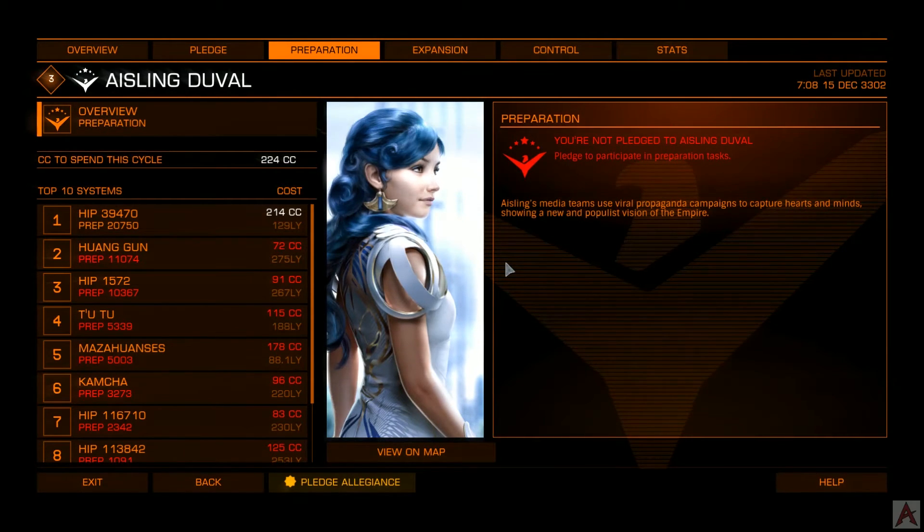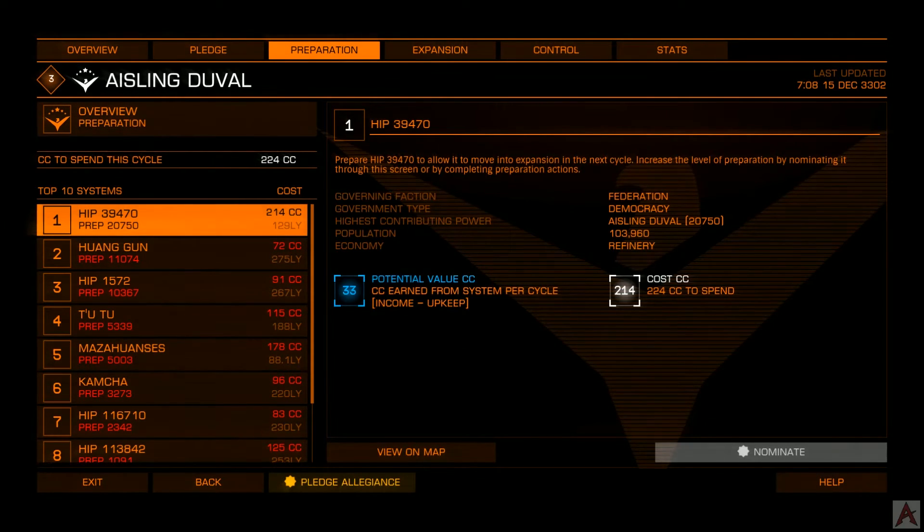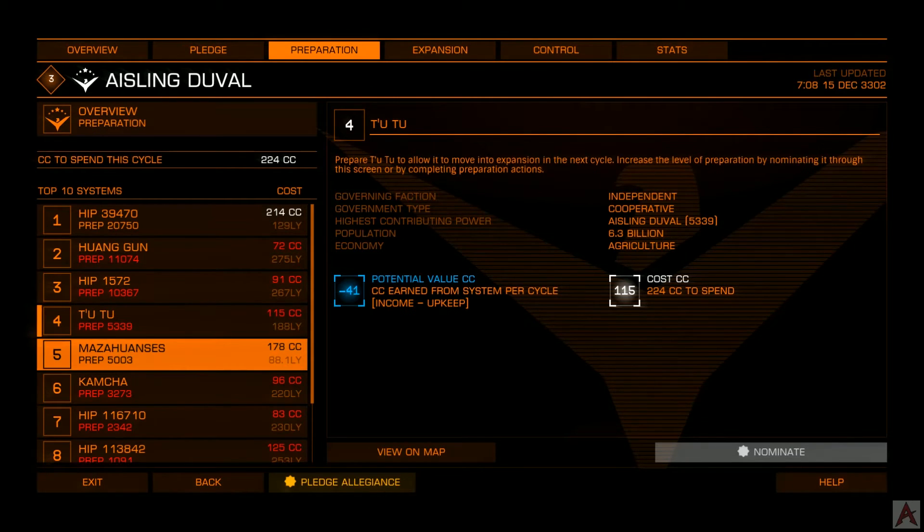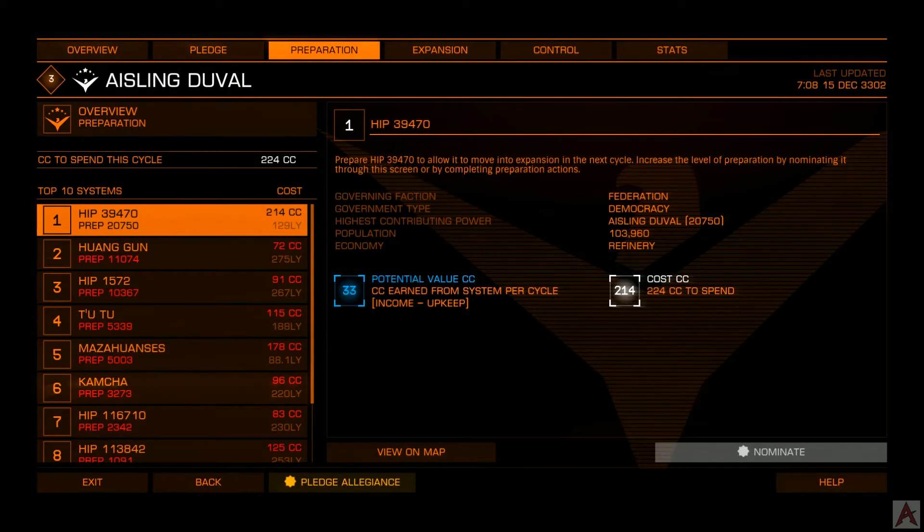If we go down here and select a system, we can take a look at the potential value of the system versus the cost of it. The guys shown in red generally don't have great potential values. The top candidate should represent the best potential value for the CC spent on it. The cycles occur towards the middle of the week — in this case, we have approximately three days left, and we'll take a look at where you can see that in just a second.